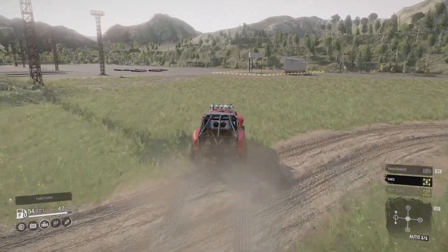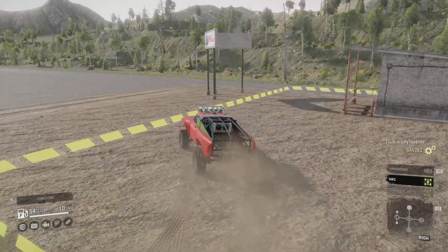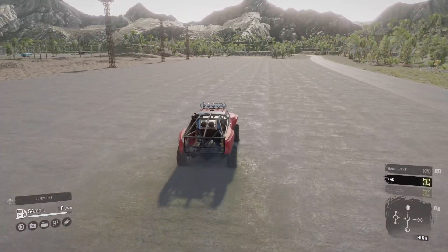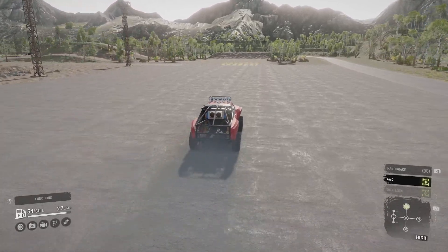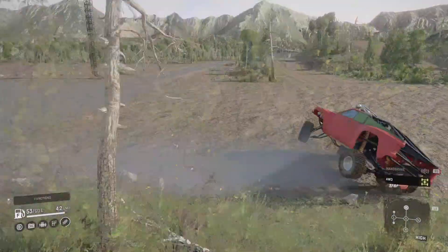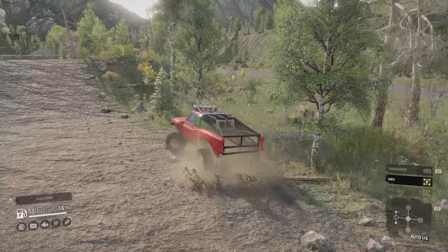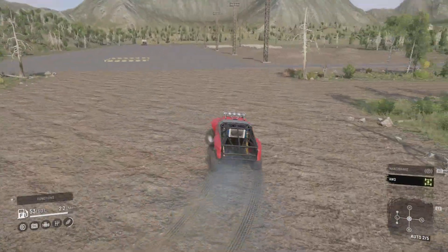Get the speed up and then put it into high — there we go, the back end just kicks off straight away. That's what you find with Snow Runner: as soon as you start going too fast it's very uncontrollable. It's really hard to get the mod stable and turning the way you want when you're going fast.